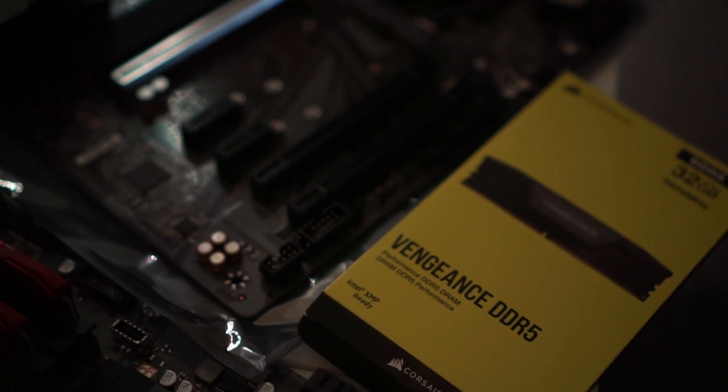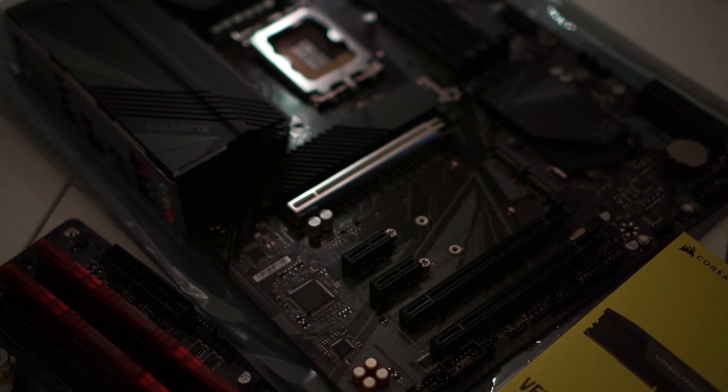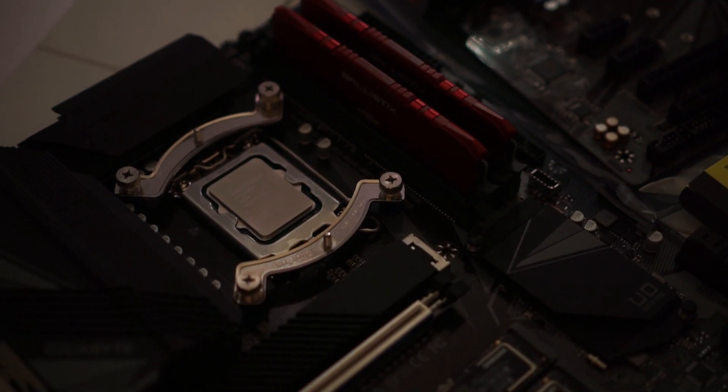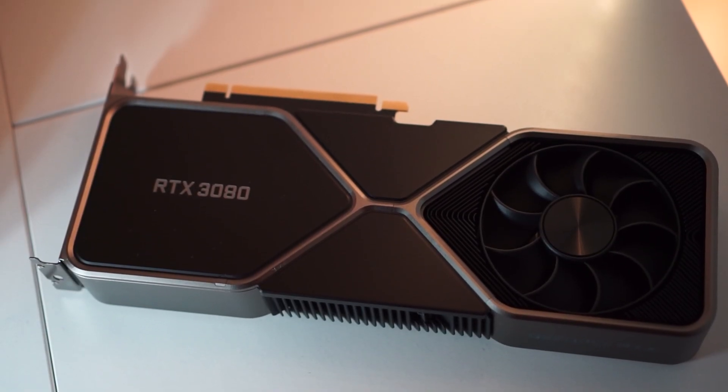The DDR5 at 4800 CL40 was also tested to see the difference. I've got two Intel motherboards — both great, one for DDR4 and one for DDR5. They're both the Gigabyte UD version. I've got the i7-12700KF in both systems and the RTX 3080 in both, so the systems are identical apart from the RAM and motherboards.